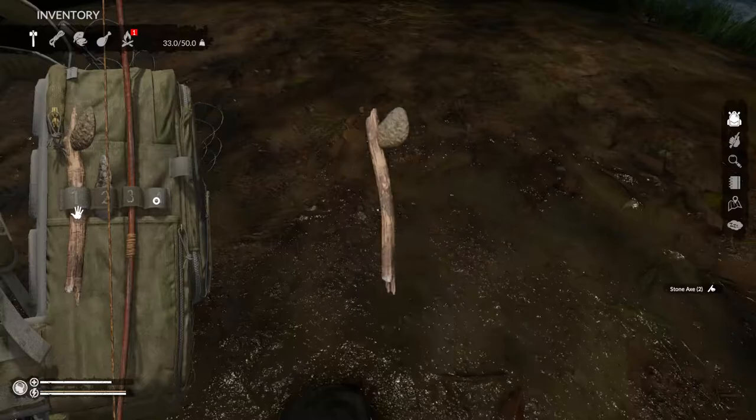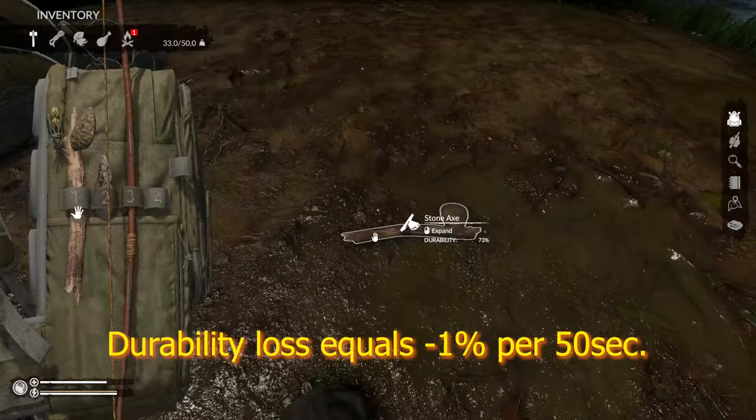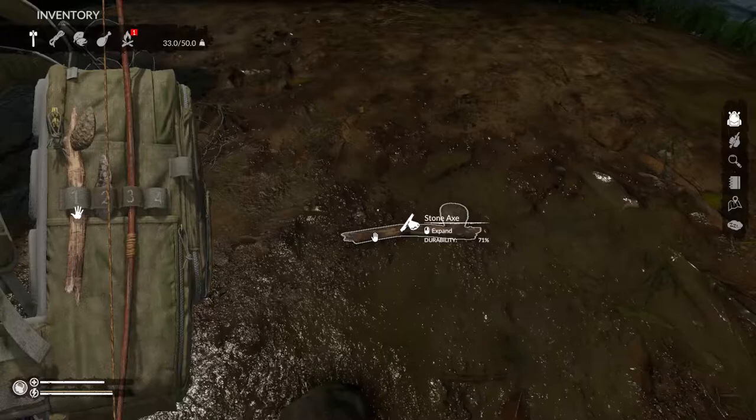Our next tip: weapons lose durability when on the ground. Weapons and tools lose durability at a rate of one percent per 50 seconds while on the ground. So rather than letting these items go to waste, just build a weapon rack and preserve their durability.